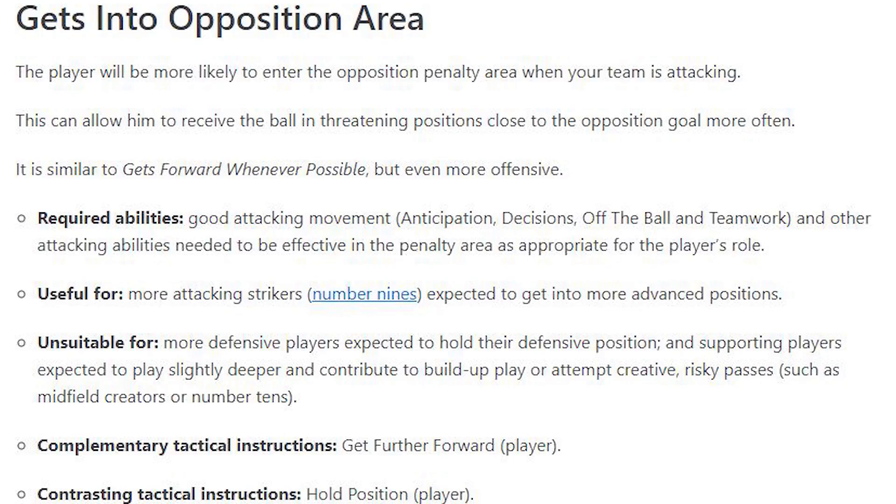Number four also goes alongside that — Gets into Opposition's Area. This player is more likely to enter the opposition penalty area when your team is attacking. What is the point in having a striker if he's not going to get into the box to try and score goals? The required abilities are good attacking movement, anticipation, decisions, off the ball and teamwork. Other attacking abilities needed to be effective in the penalty area are appropriate to the player's role. Your striker should be getting into the opposition area regardless — but it is a player trait nonetheless, and I've got it at number four.